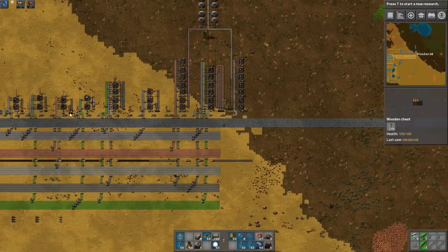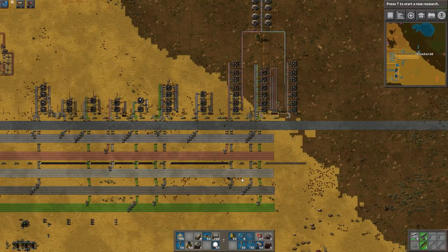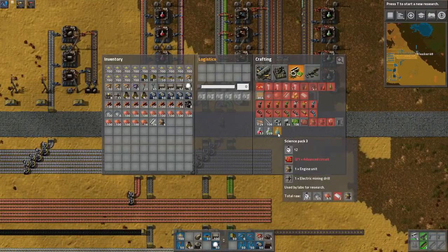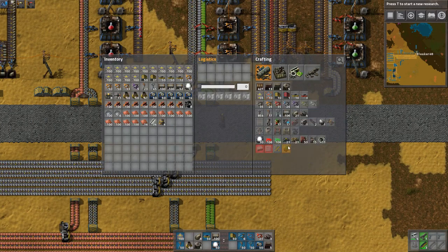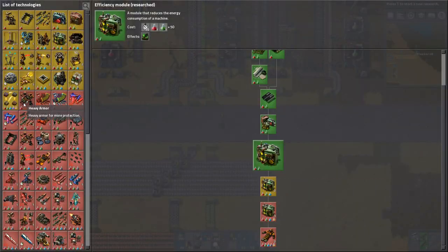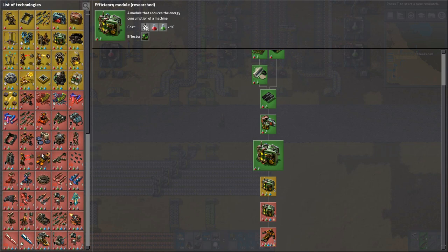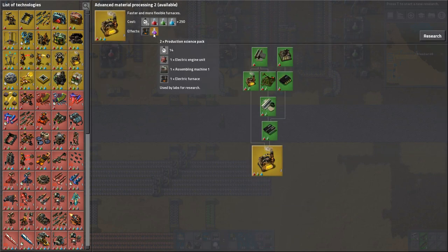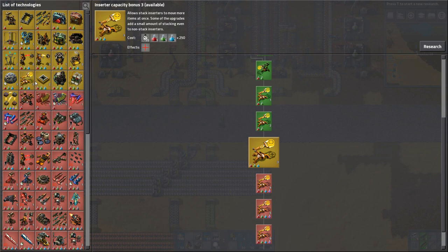I can't wait until I can do fast belts and stuff, but unfortunately that's getting shoved to the wayside for now because we have more important things to do — like actually researching the fast belt. I'm talking about the blue belt, which I need logistics three or something. That requires blue science, I remember that. Purple science is another thing I need. Breaking force is for trains — I don't know if we'll get around to that this series, maybe a season three deal.